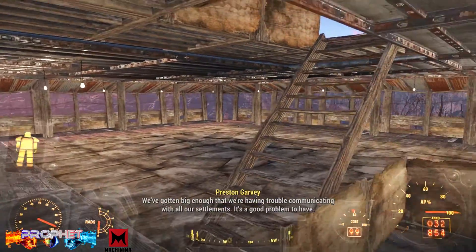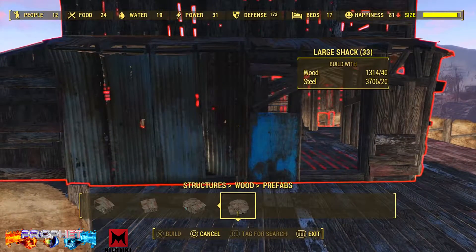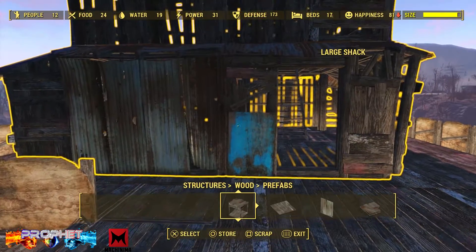This fourth floor is a pretty simple wood design. I built this home by day two and I wanted it to go bigger but Fallout wouldn't let me. So I thought about it for a while and decided to add a prefab house directly on top of a five story building. And it worked.